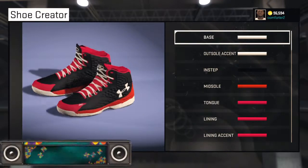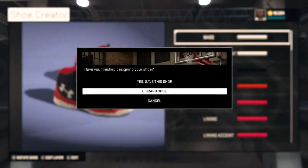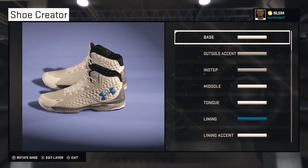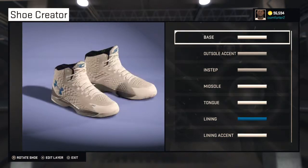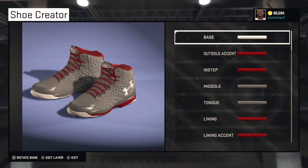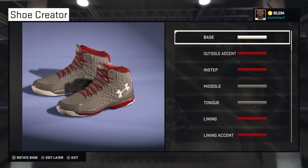Then we have the Curry 1 All-Stars — this was based off the real-life All-Star model. Then we have the Curry 1 B-Day, which are the birthday shoes that Under Armour made for him. They got named Splash City later, but at the time they didn't have a name so I just called them Curry 1 B-Day. Then there's the Curry 1 Underdogs — I personally think the Under Armour logo should be red or black, but I think they're nice.